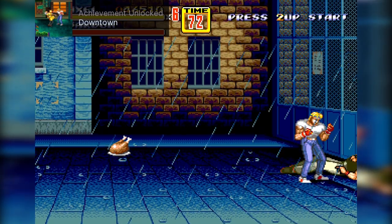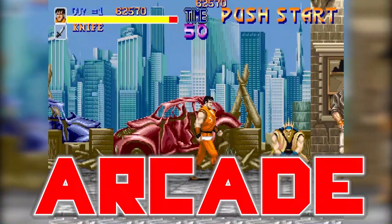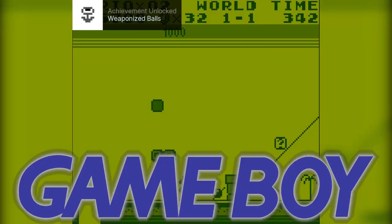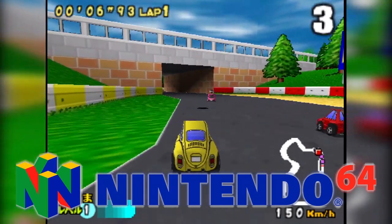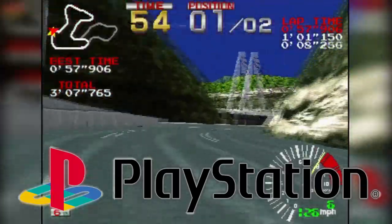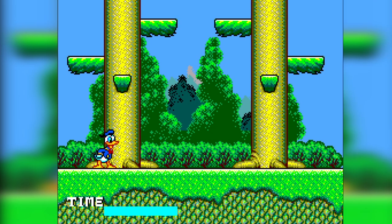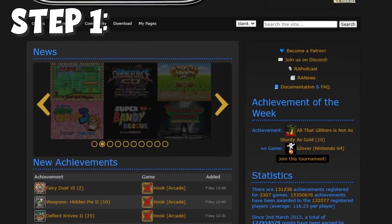Before I show just how easy it is to get this thing going, here's how many systems support Retro Achievements. There's actually more systems than that, but let's move on to how easy this is. Step 1: go to the Retro Achievements website and make an account. It's all free, so don't worry about it — no one's gonna ask you for any money.